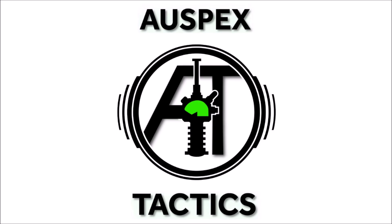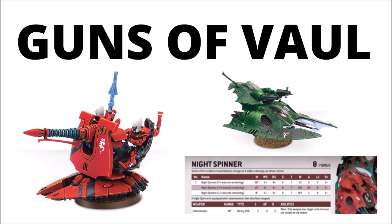The latest ones to be posted up on the internet are for the Night Spinner and the Support Weapons — leaked data sheets from this playtester codex, seemingly coming out in drips and drabs. Today it seems we're talking Eldar Artillery.